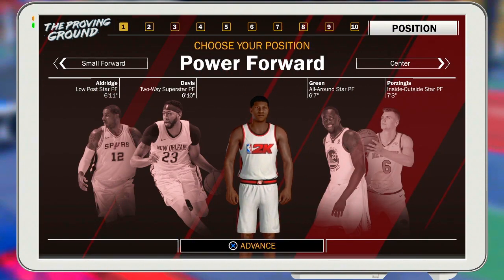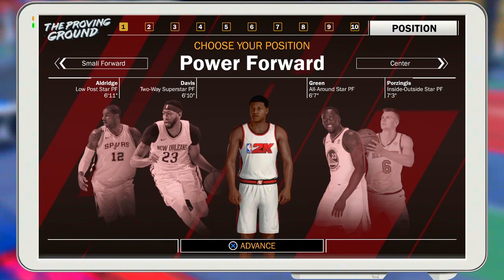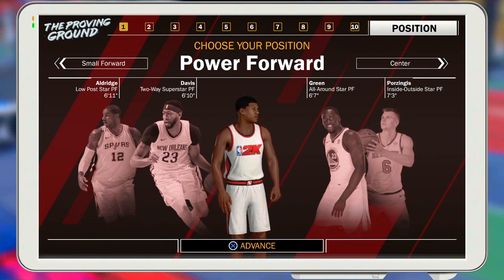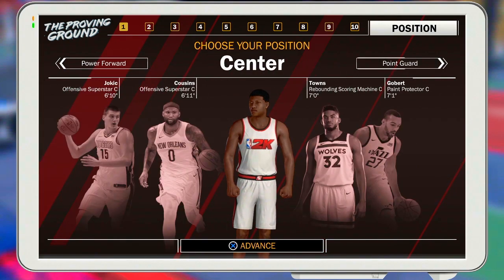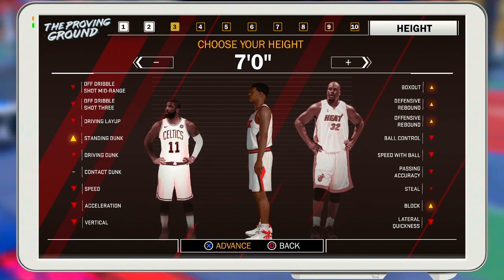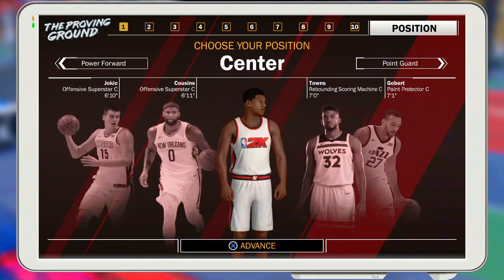Another mistake: don't make a power forward. Why would you make a power forward when you can make a center? Nine times out of ten if you play power forward you're going to end up being the center for the team anyway. A power forward's max height is seven foot, and you'll be going up against seven-three centers. Don't make a power forward or a shooting guard — it's a waste of VC.